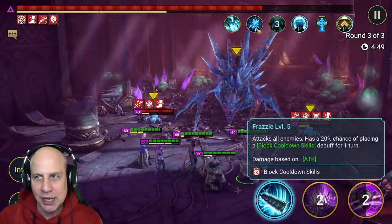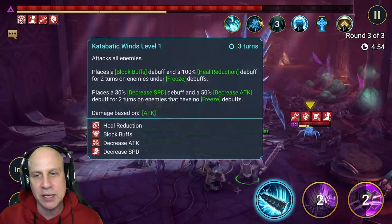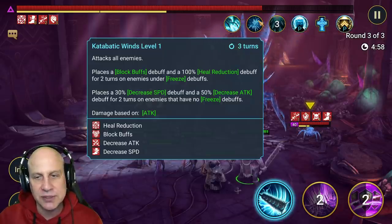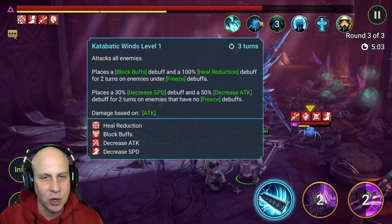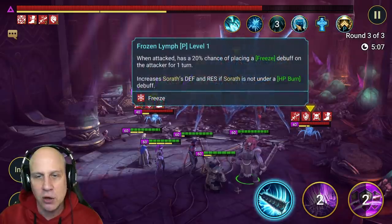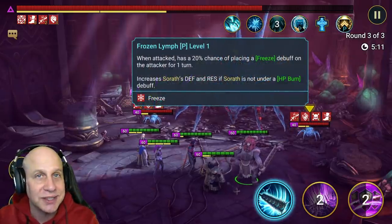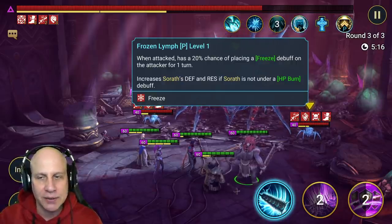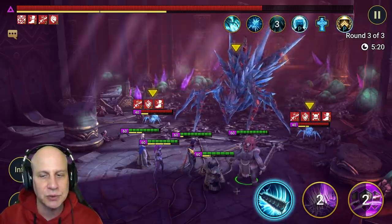We can block the spider from doing these other moves. Right here, the spider places a block buffs debuff and a heal reduction. If there's a freeze on us, it places a 30% decrease speed debuff and decrease attack debuff for two turns on enemies with no freeze. But we can resist all of that - which you just saw, we didn't get frozen. And over here, this talks about the freeze - whenever we attack them we can be frozen, but we can resist that as well. You want to come in with a decent amount of resistance.